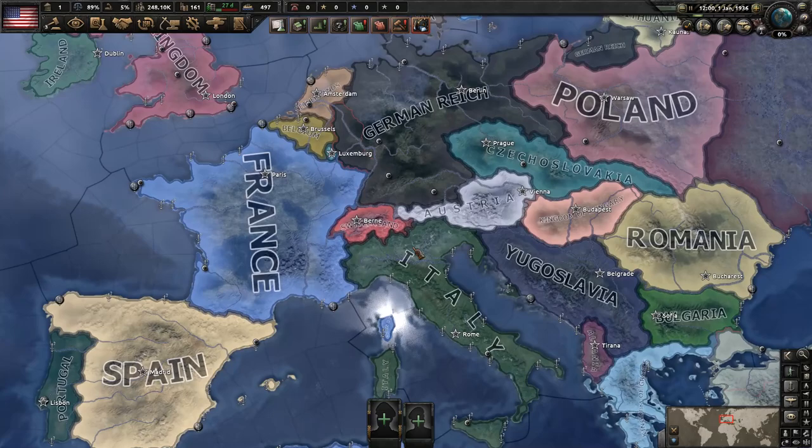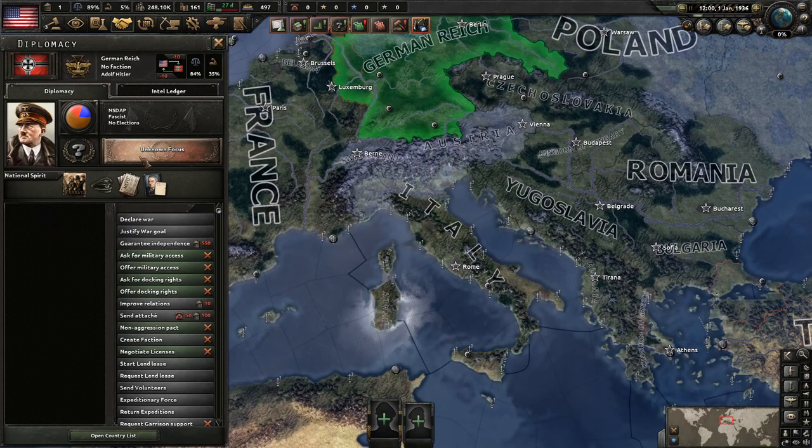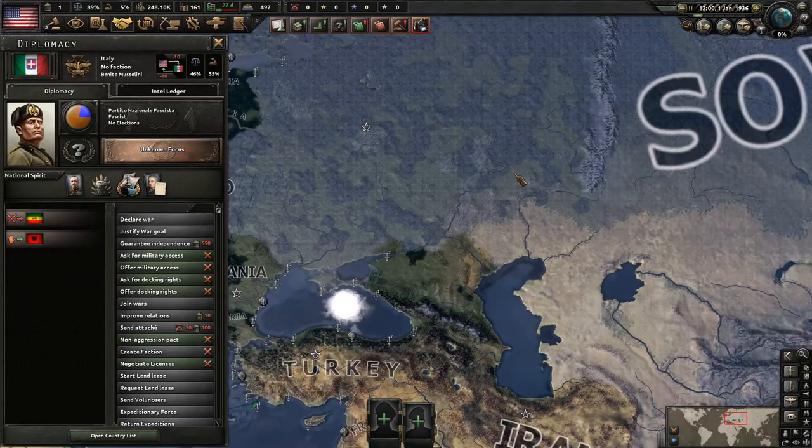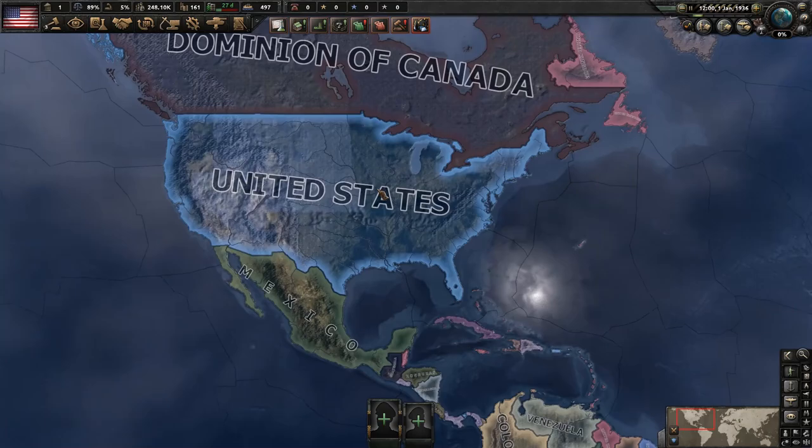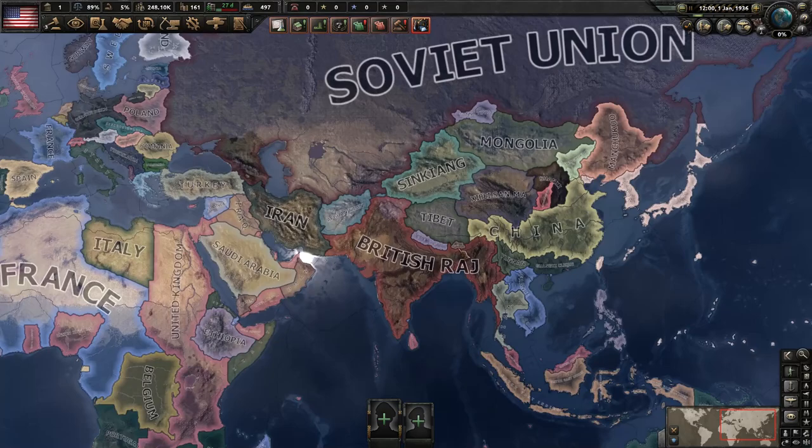Let's go ahead and fire the event, then double-check everything happened as intended. There should be no Axis faction, and Germany and Italy should have their modifier. As you can see, they've got their modifier, and the Italians have it as well. There's no Comintern either. Looking at the faction map, the only faction that should exist is the Allies — the hope is that everyone goes communist and joins that faction.